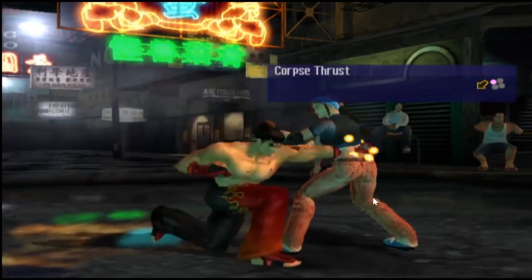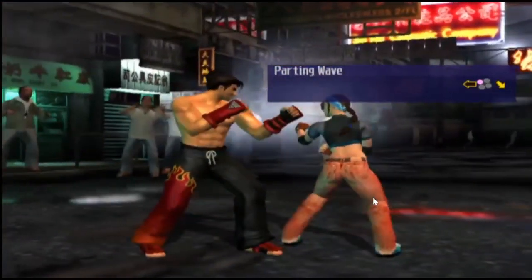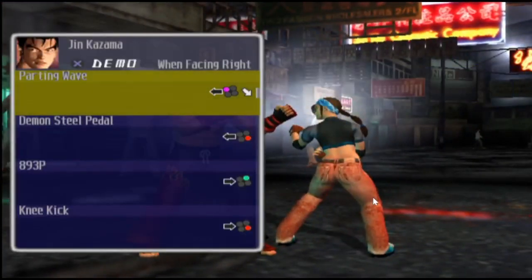Corpse Frost. How about Parting Waves? A nice combo for this move — that's a secret, I'll get into that later.